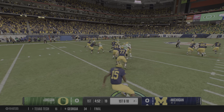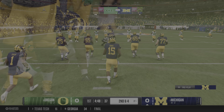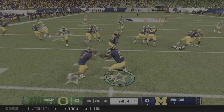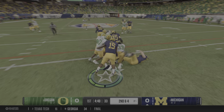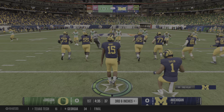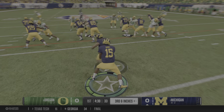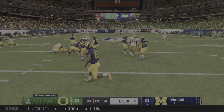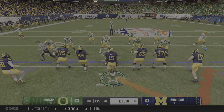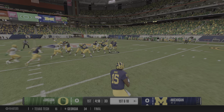First down for this offense. Out of the shotgun he hands it off — they stop him after a six-yard gain, so second and four. The back's got it again, takes it across the 30-yard line. When you can get good chunks of yardage like this on early downs it keeps you on schedule, leading to more manageable third-down situations. Never underestimate the value of consistently getting four or more yards a pop.